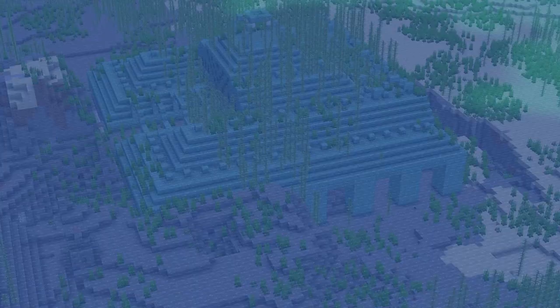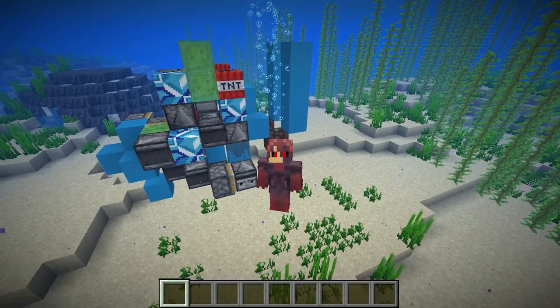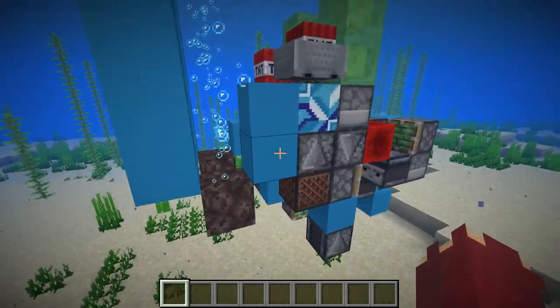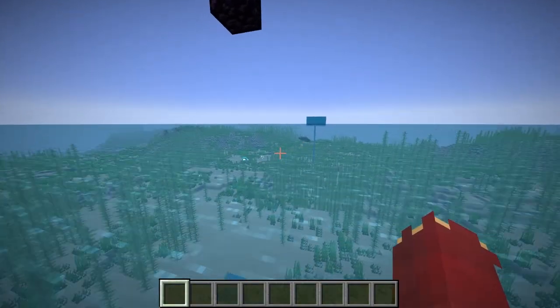Just casually came across another two ocean monuments right next to each other. So this final weapon — you can probably tell — is the most complicated one here, although it is also arguably the most powerful one. This is the improved TNT cannon, and it is extremely powerful.